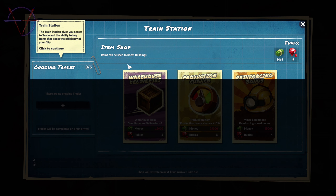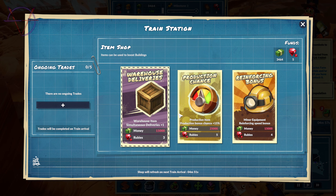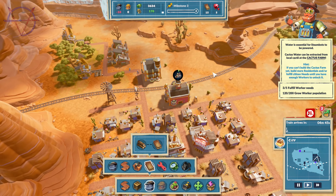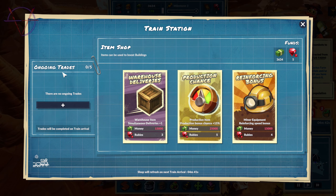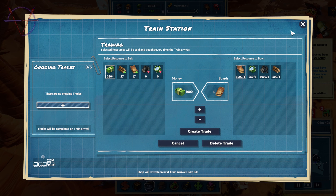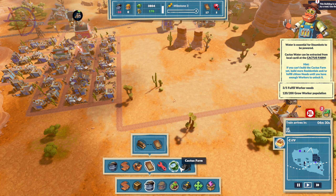Train station trade — item shop. I have no money, no rubies. The train will be here soon and we can of course trade. In-going, out-going, create trade — all that we don't need for now. Let's build a charcoal kiln — one here. We'll need another warehouse.